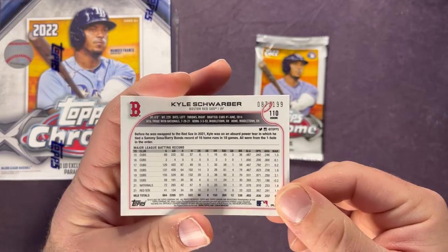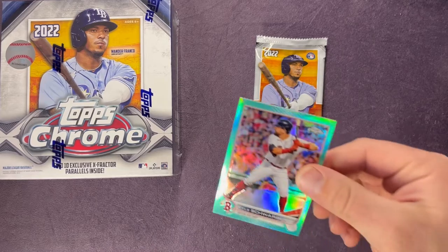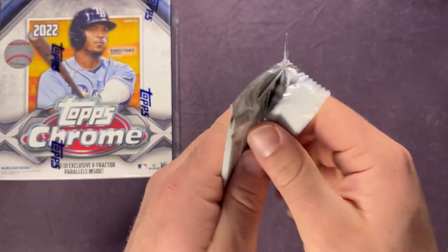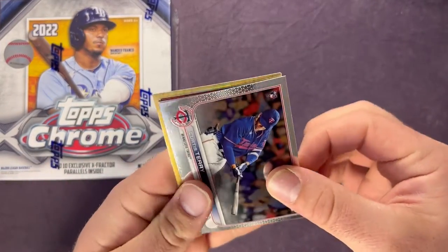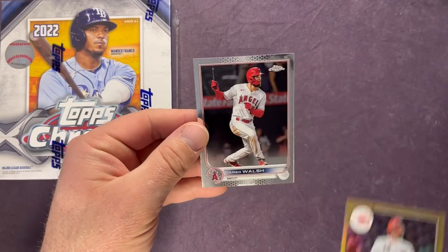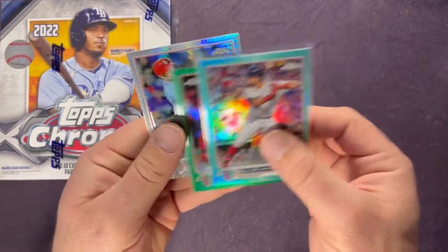That one is numbered out of 199 — so two numbered cards. We got Verdugo and then Schwarber. I don't know if that one's the aqua — I'll have to look that up. Still two numbered cards and then getting the Goldschmidt which I believe is part of that buyback program. Also Curtis Terry, Nick Castellanos, Joey Votto, and a Jared Walsh.